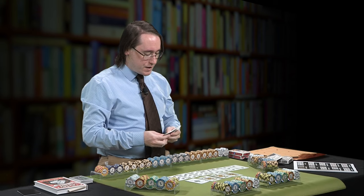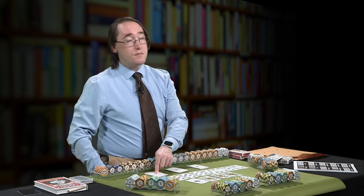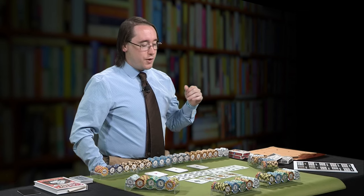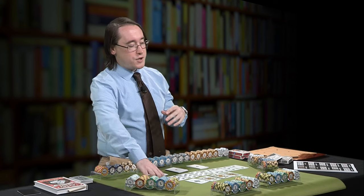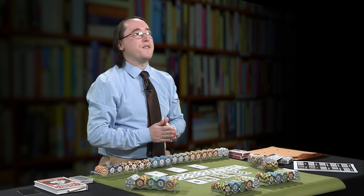There is actually a ranking to these suits. It goes in alphabetical order, or technically reverse alphabetical order, as to the hierarchy of the suits. Our clubs are our lowest ranking suit, our diamonds second, hearts third, and spades at the end of the alphabet is technically our highest ranking suit. That's why you probably hear people talk about the ace of spades as being the most important card, or a royal flush almost always looking like a suit of spades.